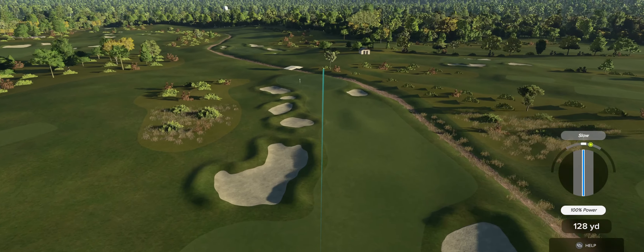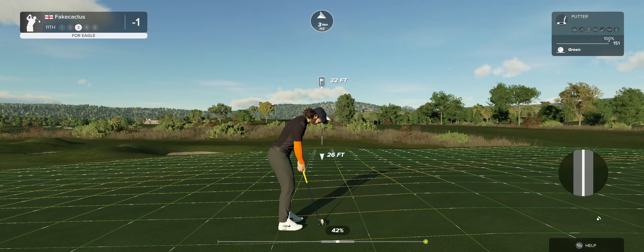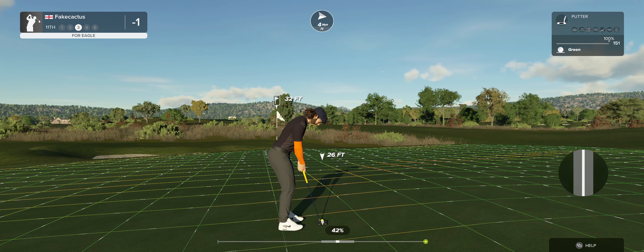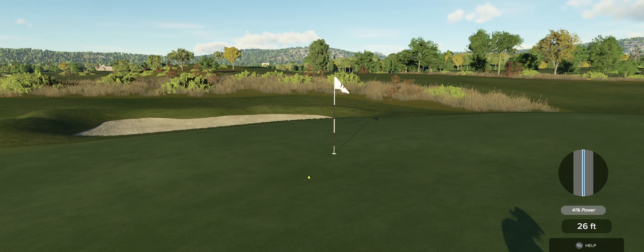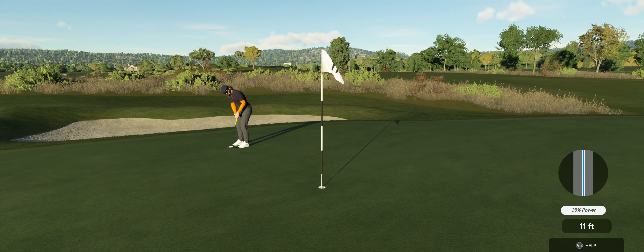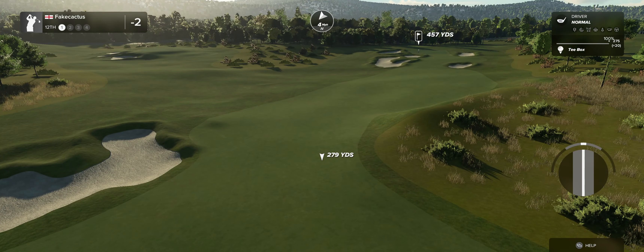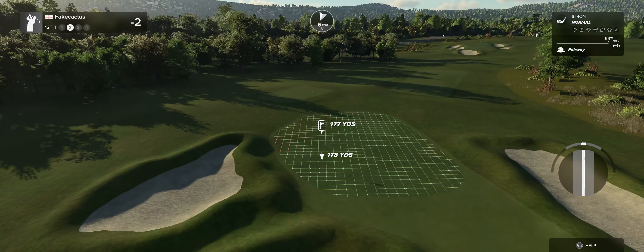Here we go on the 11th. This one's looking like a fairway finder. Look at you go — next putt for eagle. This is a very, very long putt, but I have confidence in you. Just a little bit aggressive there. This could be a birdie on the scorecard — heading towards the hole. Nice stroke on that one. That's your fourth birdie of the day.